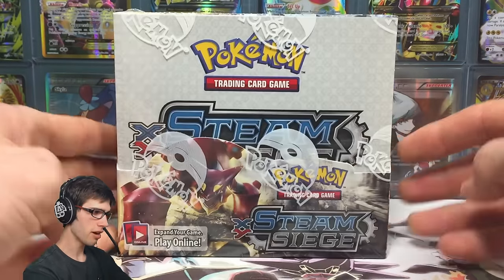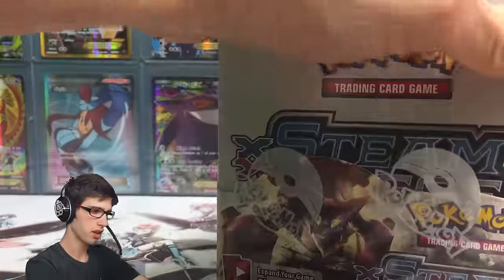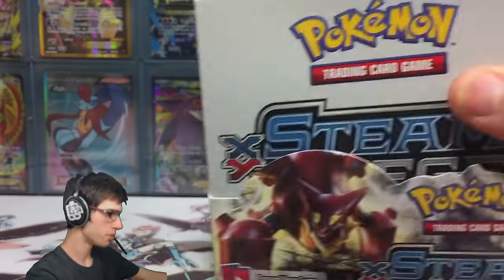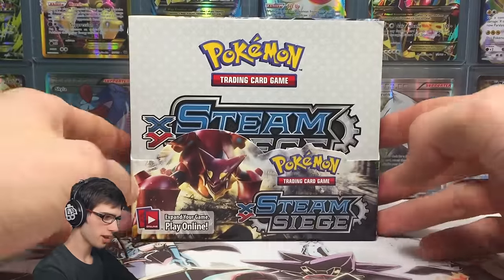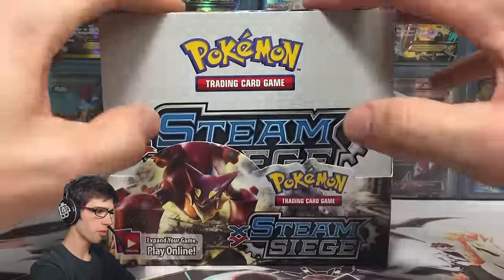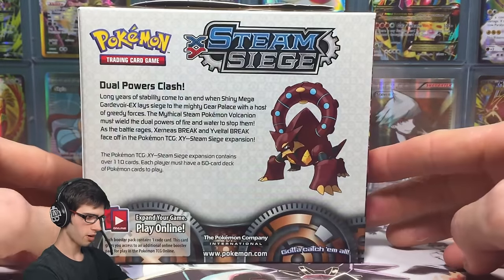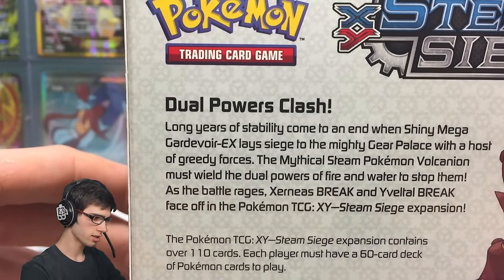The seal makes it real. With that said, there's not too much else to say about the box other than to just crack into it. I'll give you guys a quick run-through of the outside of the box, and then we'll just get cracking straight into these packs. For those guys who want to know how many packs are getting opened today, we're going to be doing 3 parts to this box, and 12 packs per part. Let's have a look at the Volcanion and the Xerneas Break there. Volcanion's chilling on the back, the mascot of the set. It just says Dual Powers Clash.